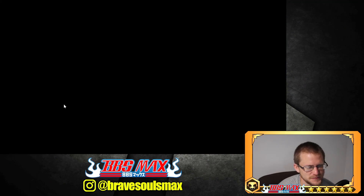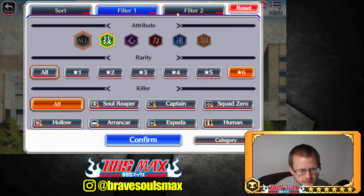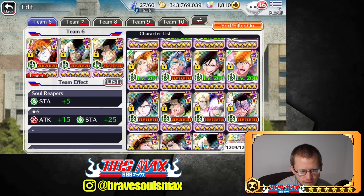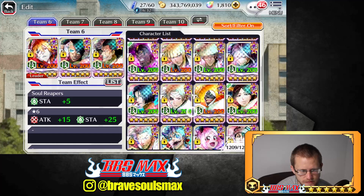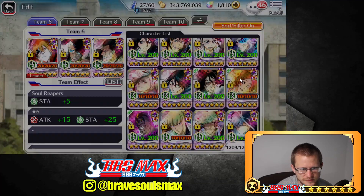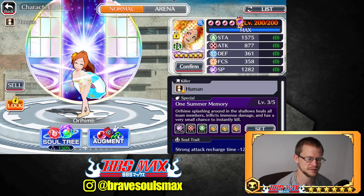Alright guys, that's pretty good results — three new units. I'll check on that Odihime and see how far along I have her. There she is — okay, so I'll just have her four out of five.